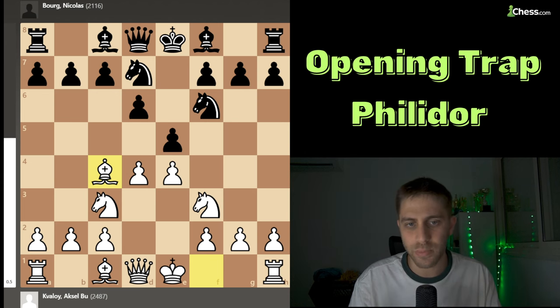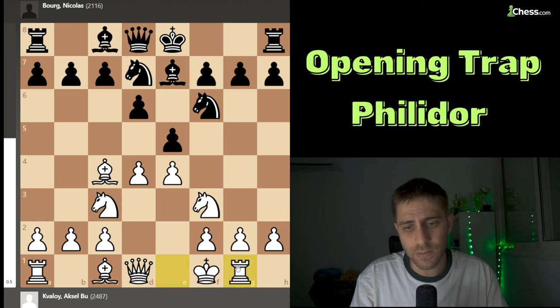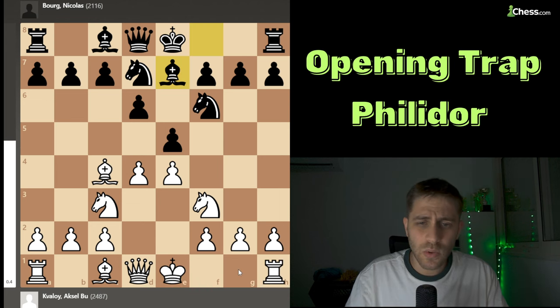White played bishop to c4, just developing a piece and also wanting to castle. Black responded with bishop e7, and white played castles. I can tell you that when I was a child I learned a lot of openings from the Negi books — he's a very strong grandmaster from India.